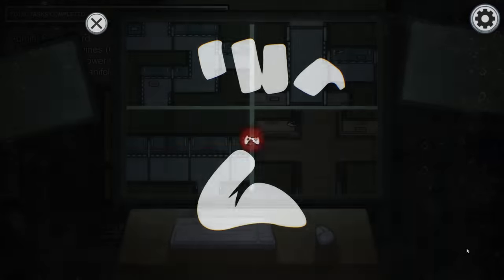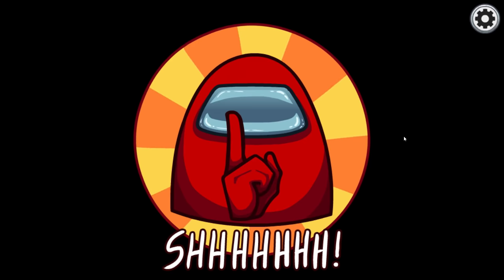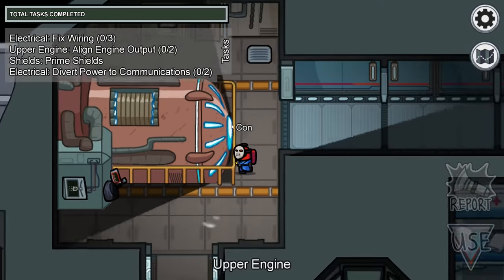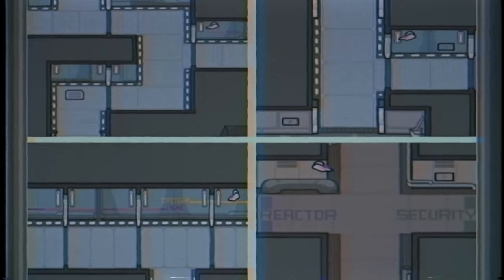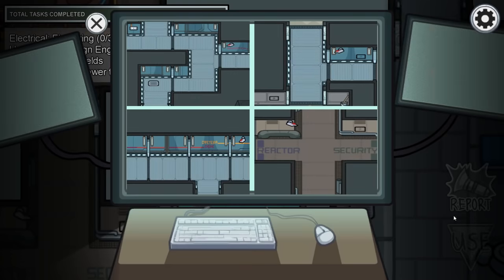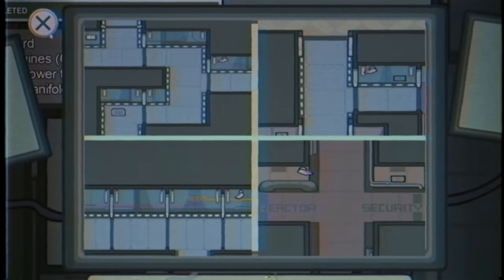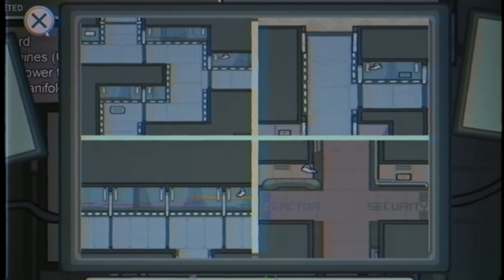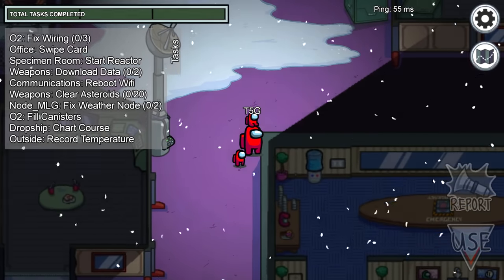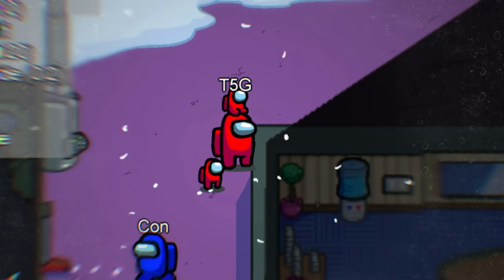Moving on, number six: sacrificing yourself. If you notice a camera in a corridor blinking red, walk and stand right in front of it to cover up the blinking. If an imposter comes along and murders you, whoever's watching on cams will see it firsthand and hopefully catch the imposter. This trick is only for those willing to sacrifice themselves for the greater good — massive respect to people who use this.